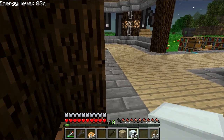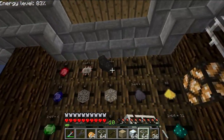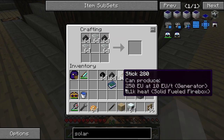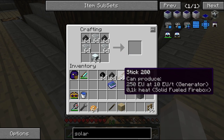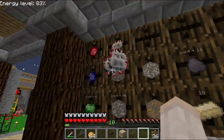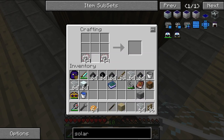Now we need our coal dust, glass, generator, and electronic circuits. I forgot the electronic circuits — dang it. We'll do that again. Electronic circuits, two stacks — yes, two stacks. We get a stack of solar panels.